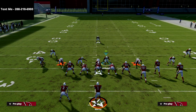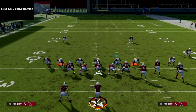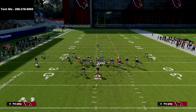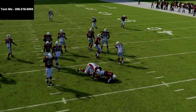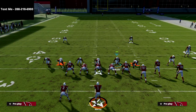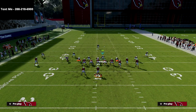Let's show this blitz one more time. As you'll see, we are going to absolutely scream. Sometimes this pressure comes right down the A gap, other times it comes from the edge. But this is truly one of my favorite blitzes in all of Madden 22 because of how consistent it is against the best offensive formations, like the gun bunch. Look at that — absolutely screaming off that left edge for instant pressure.